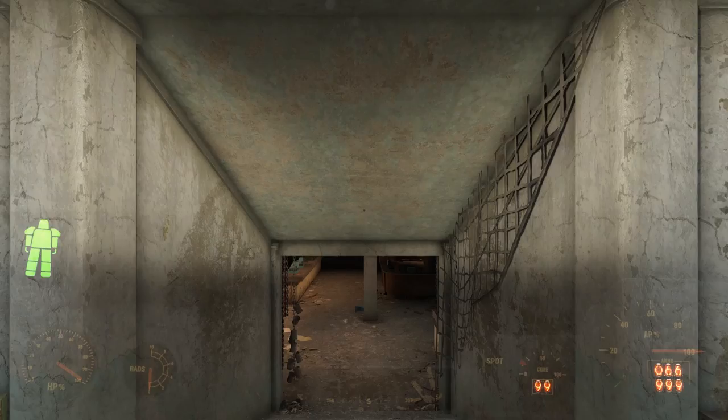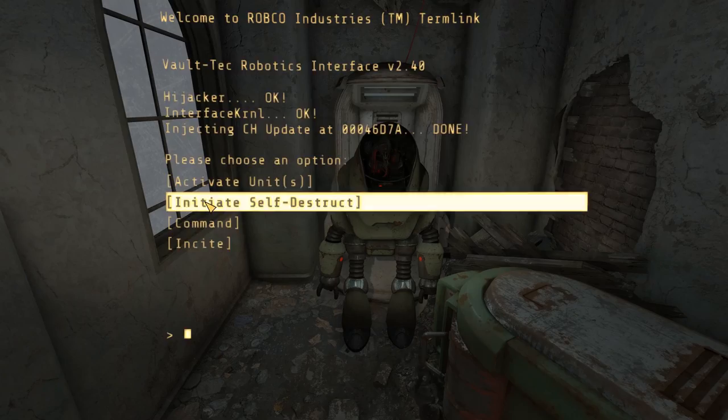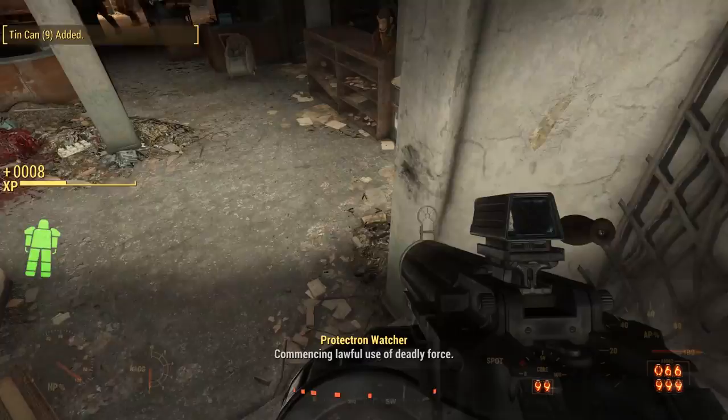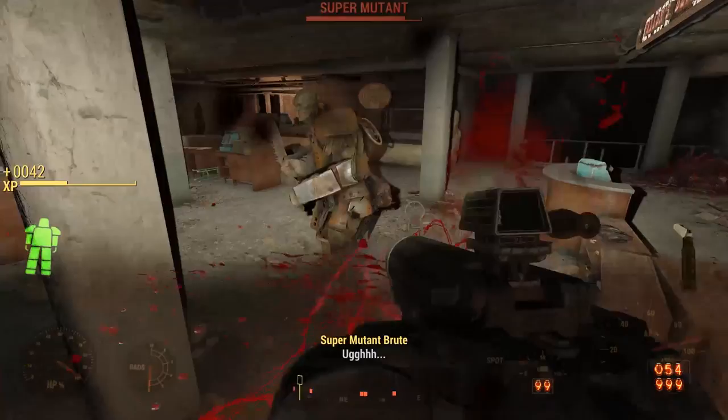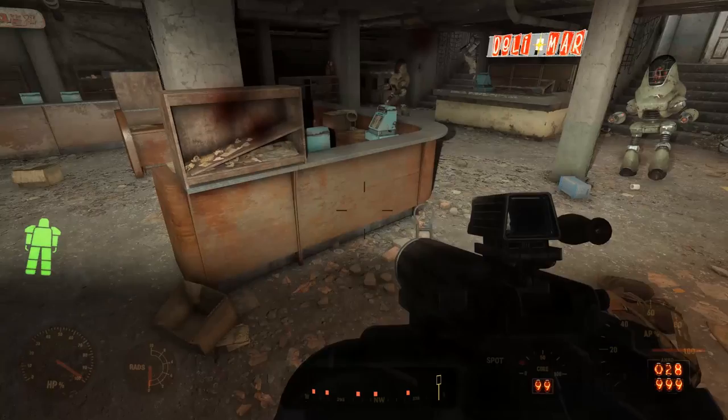Entering the hall from the front entrance, we see two Protectrons — one sitting outside its charging dock and another still in it. We can hack these to turn them into temporary companions and use the nearby wall-mounted terminal to release them. Heading down the steps, we're immediately attacked by a bunch of super mutants and their hounds — four or five around here, making it difficult for a stealth character, but if you're a commando you just run in guns blazing.